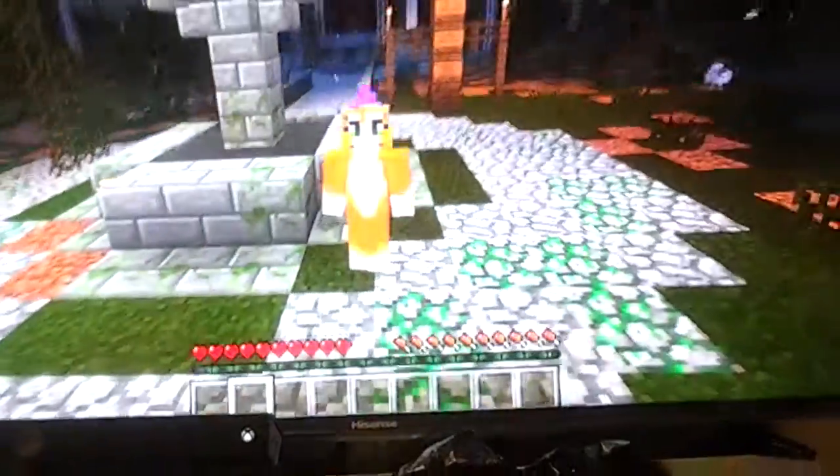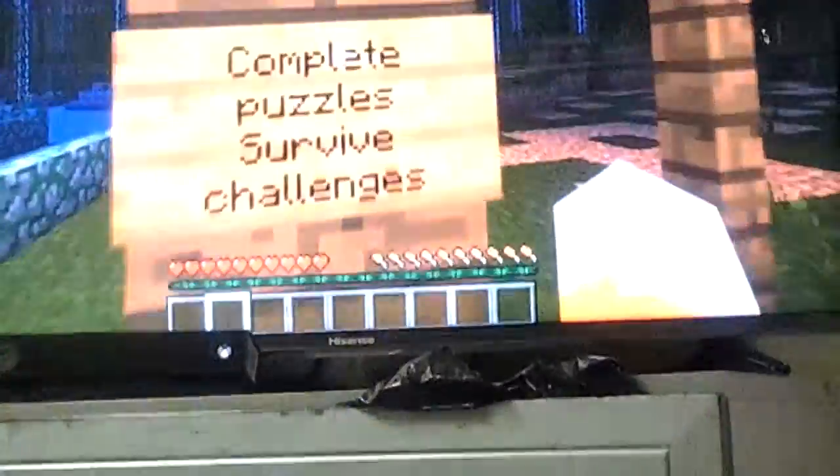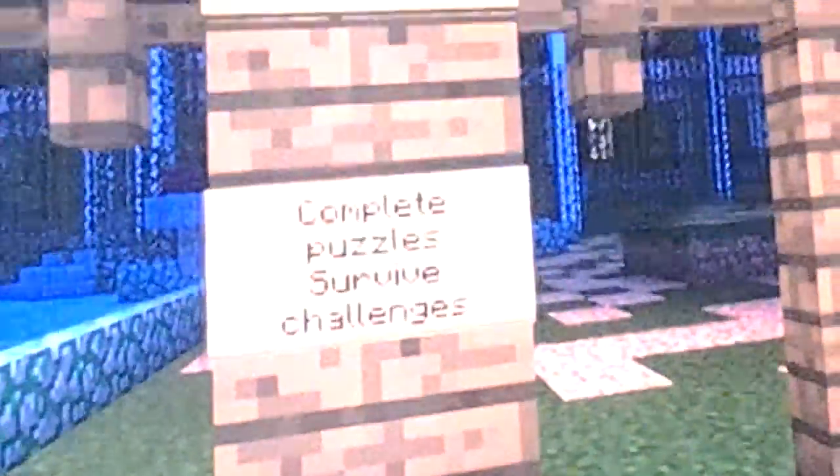Today we are playing the adventure map called the Redstone Mansion. It's kind of not modern. Let's read it from the top. Rules and instructions: reach the nether portal, complete puzzles, survive challenges. That sounds interesting.